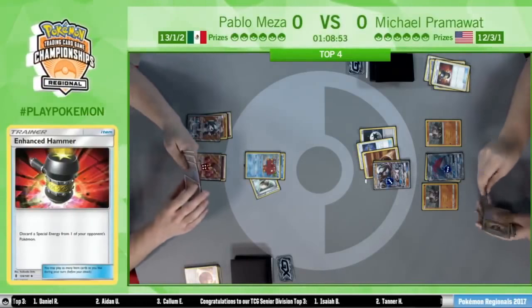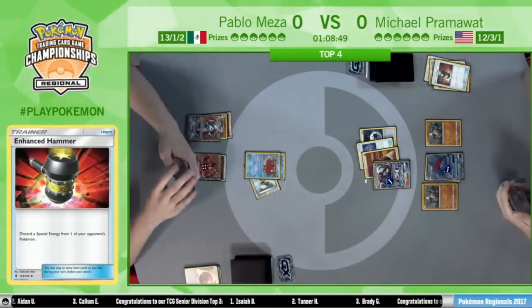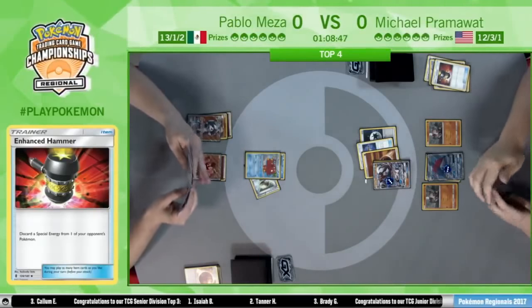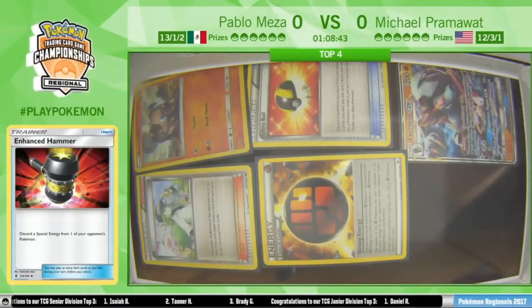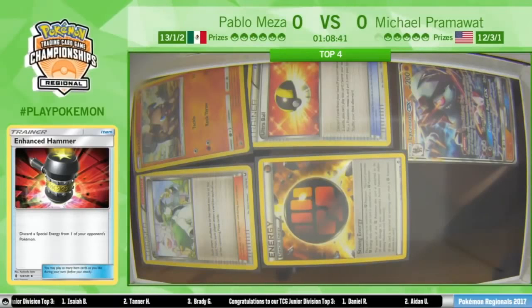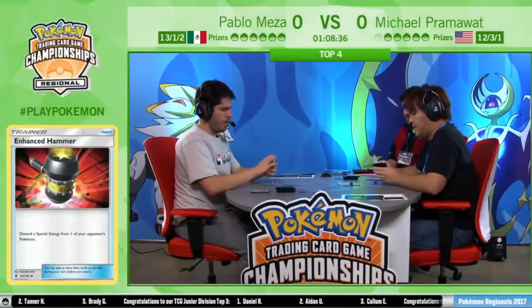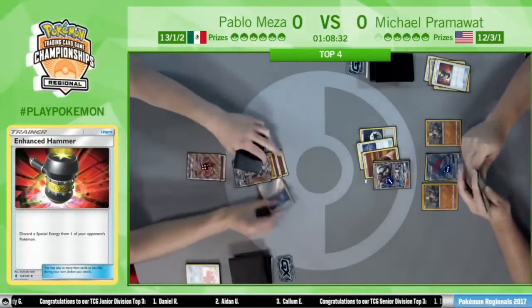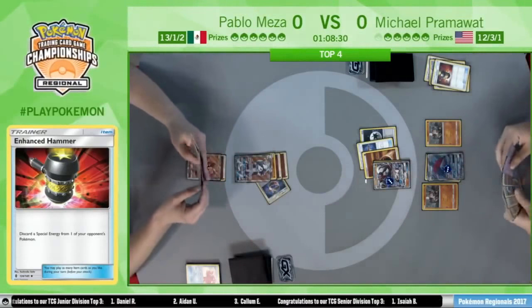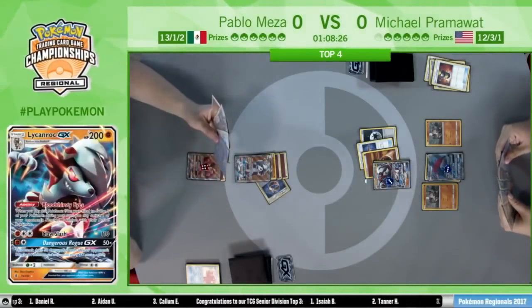An Enhanced Hammer comes down, getting rid of that Strong Energy on the Lycanroc, just trying to hinder Pablo's setup as much as possible. There's a knockout. Pram going from almost nothing on turn one — being forced to attack with Rockruff against a Buzzwole — now has a fully charged up Lycanroc GX, a Zoroark, and a fully functional hand. That's the power of Zoroark GX.